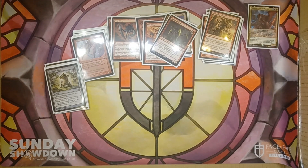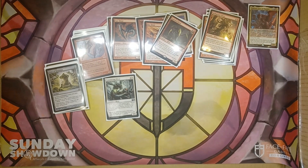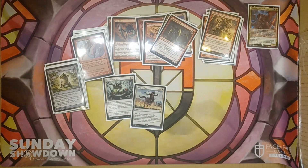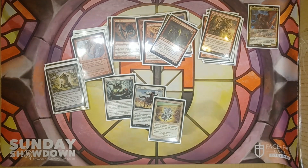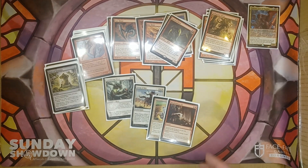We're running a little bit of a removal package as well. There's Constricting Sliver — whenever a Sliver enters the battlefield, we basically Oblivion Ring something from the battlefield. We've got Grasp of Fate, which removes three things. We've got Harsh Mercy, which destroys all creatures that aren't of a chosen type — so we name Slivers. And we've got Blasphemous Act, which is a board wipe.